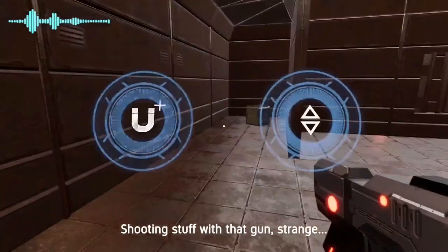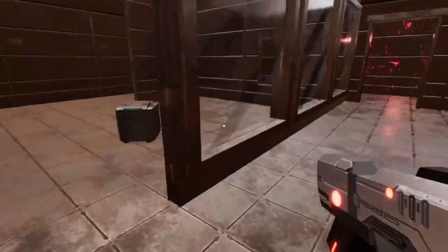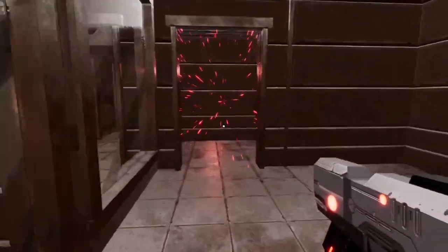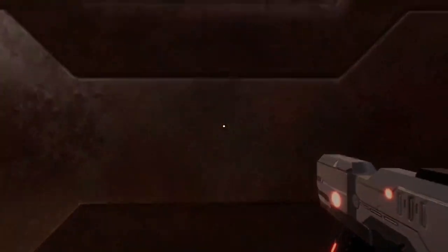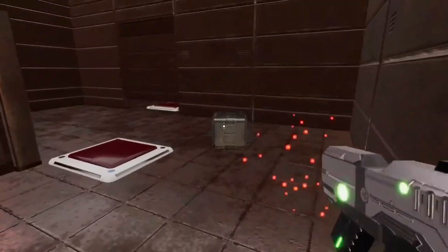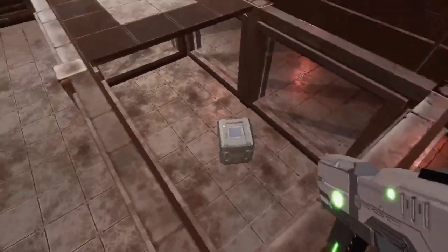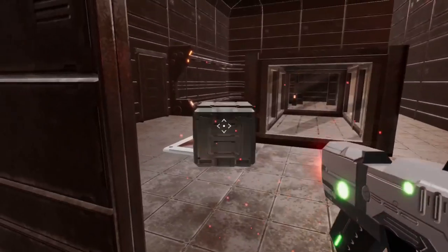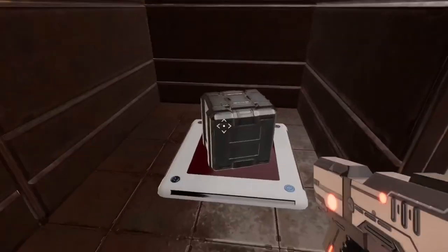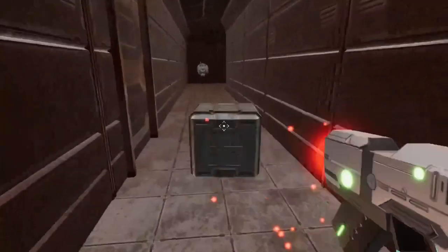Grab the cube and put it down over here so that you can grab it and shoot it through. Press the button, grab it, shoot it through, and then go around. As you walk out, the cube is just over here. Grab it and put it on the corner there. Stand on the other button so that you're opposite the door, then you can grab the cube and shoot it through the door. Then grab the cube and walk over here. As you're going fast, shoot it into there. Then solve the puzzle.